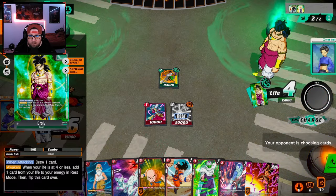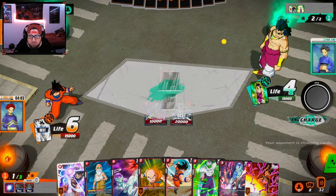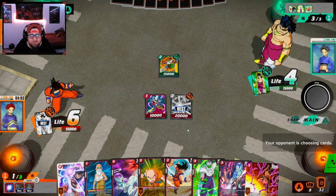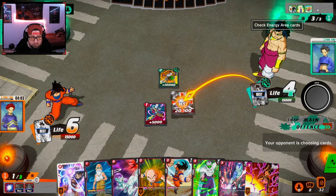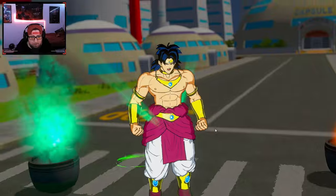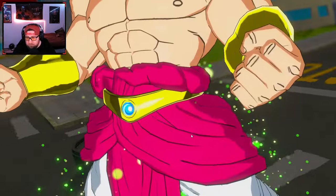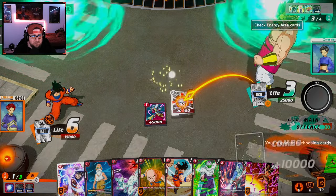The key with Broly is you do not want him to flip at four life or less — when he flips he adds a card from his life to energy, so if you attack him when he's at four he gets a free energy in rest mode on his turn. We want to make him flip on his turn so the energy is already rested.